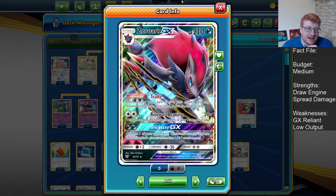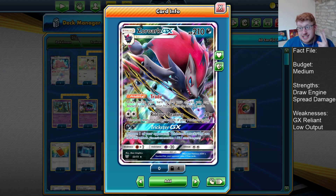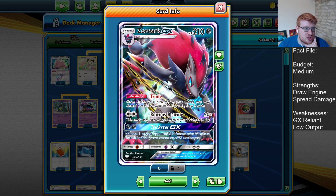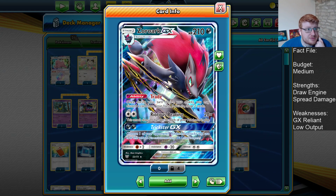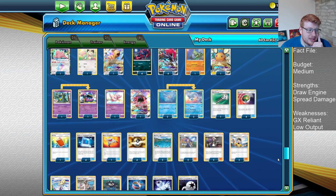Starting off with the 4-4 Zoro line — you've got to have this. Trade is so vital; we're digging towards Triple Colorless Energy as well as Double Colorless Energy to get our attacks off. We want to try and get into our setup and dig towards lots of important one-offs. Setting up Persian to help us set up further when GXs get knocked out. Riotous Beating is still a great attack — 120 is still just good pressure throughout the entire game.